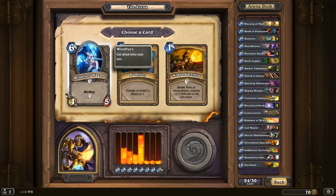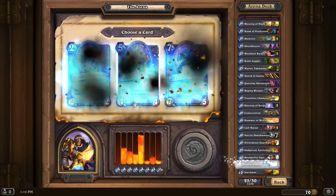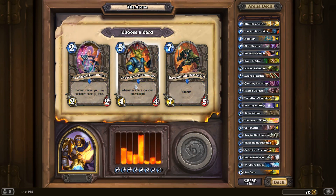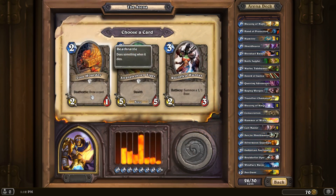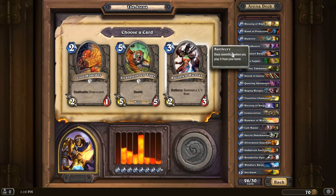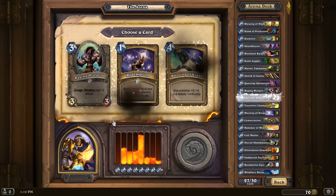Oh god, I want that unit. We already have two Humilities. We have no Noble Sacrifices — this is a secret. More units. Second Auctioneer, I think. I've got a lot of spells so far. Some early card draw would be very nice. Then again, a Double Summon with the Epic here would be great too. So we'll go with the Double Summon.